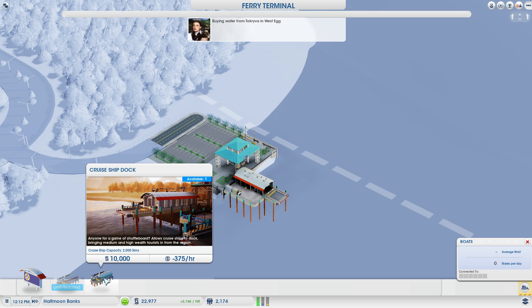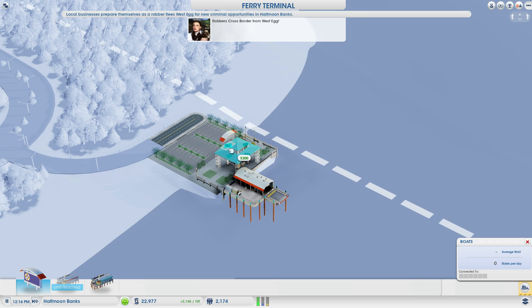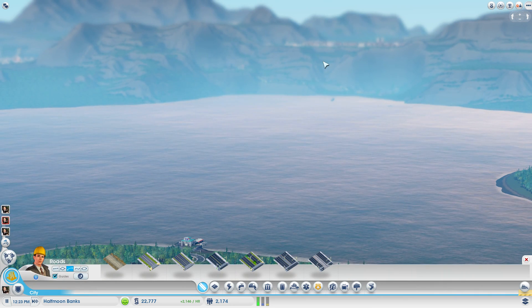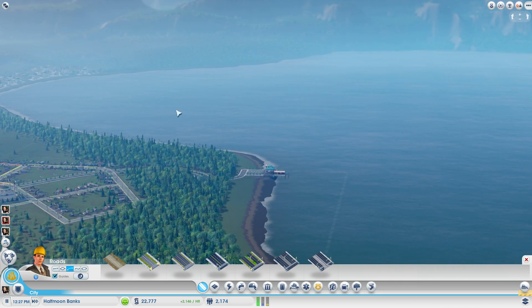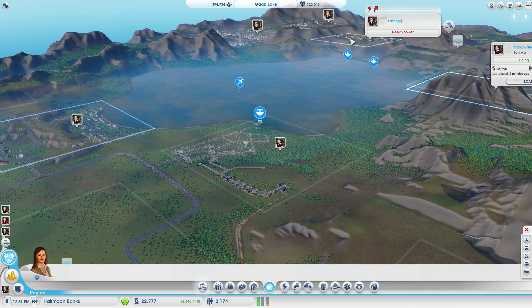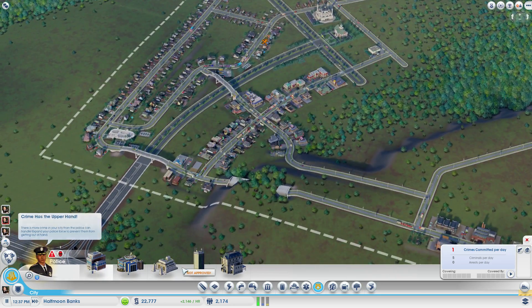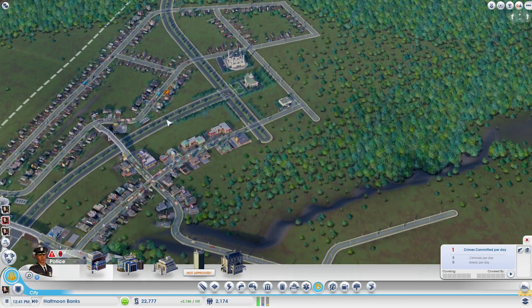A cruise ship means you can allow ships to dock bringing medium and high wealth tourists in from the region, while the regular passenger ferry is for people to cross. The use of this ferry will be limited until we actually build one across — West Egg is connected to Carson Shores, while East Egg is connected to Half Moon Banks. So until we actually build one on the other side in East Egg, we'll have no use yet for the ferry. But apparently there is crime going on, and the police station will cost me 30,000 to build, which I don't have yet.